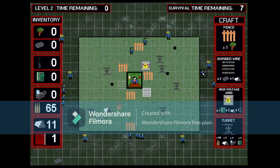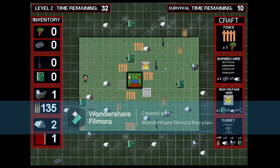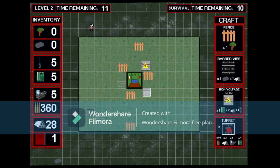In level 1, you can only craft fence and wire due to the time limit. However, in level 2, you can also craft high voltage grid and turret, but not fence and barbed wire. As you can see, the map is a square grid consisting of two shades of green. The lighter one represents the safe zone and is associated with Stardew Valley. The darker shade of green is associated with World War Z, with destruction, zombies, and blood.